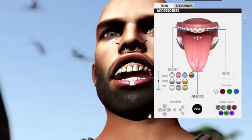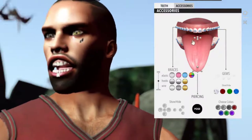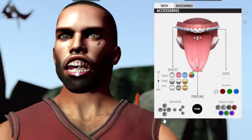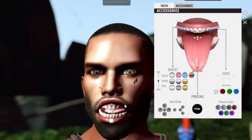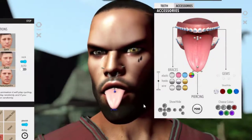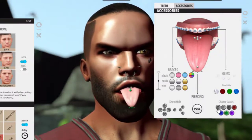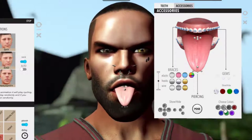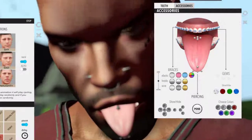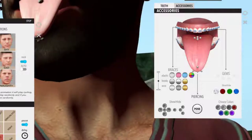Moving on to piercings - you need to enable them first. For example, tongue piercings - enable them, stick out your tongue and there you go. You can color the piercings and control the shine on them - zoom in to see and work with how much shine is on the piercings.